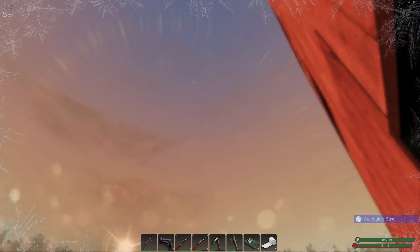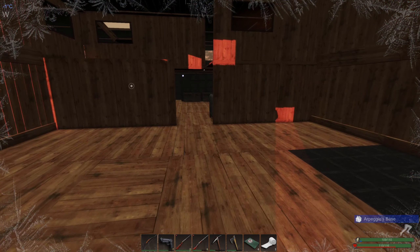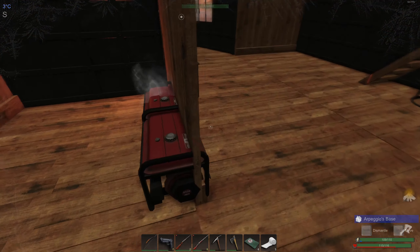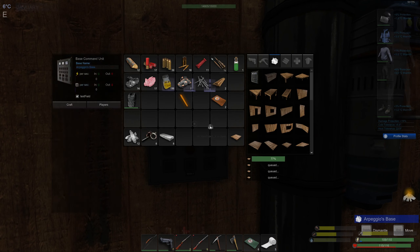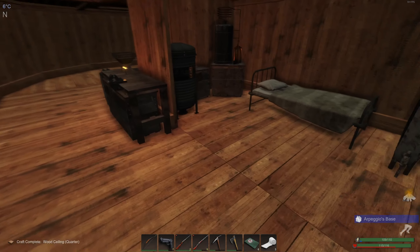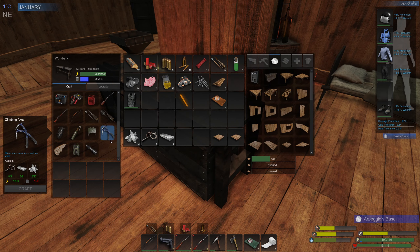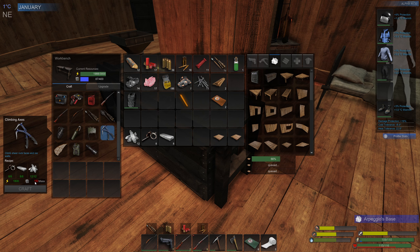We're greeted with a quite nice fine day at the moment. You can hear the machines chugging away nicely. We are aiming to get 150 mass — we're making the climbing gear, which requires 150. We've got everything else done. Power is okay, just need the mass.